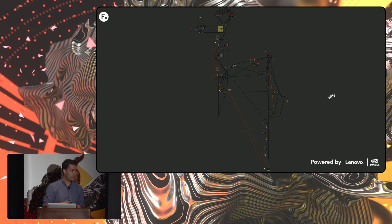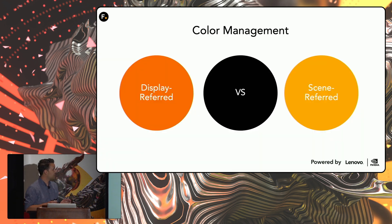Another problem we came up against was Arnold 5's transition from a display-referred renderer to a scene-referred renderer. All of the 2D effects we were getting were done in Flash and were basically sRGB. So we had to creatively problem-solve how to put all that sRGB data into our scene-referred pipeline. It still hurts my head — I don't want to think about it.